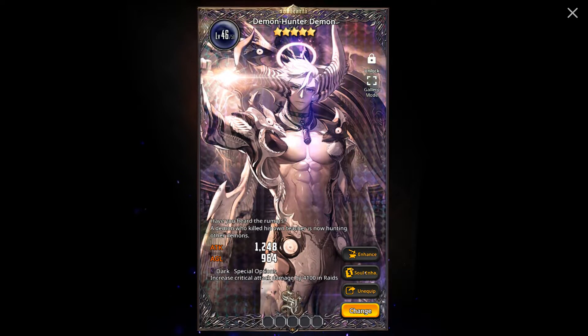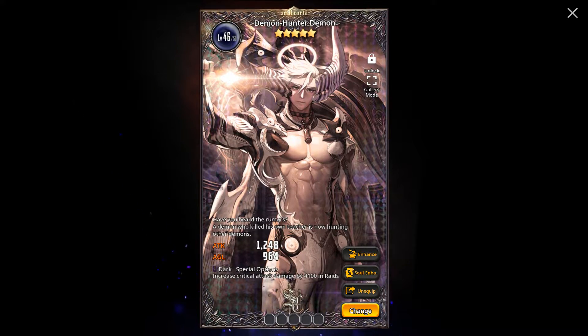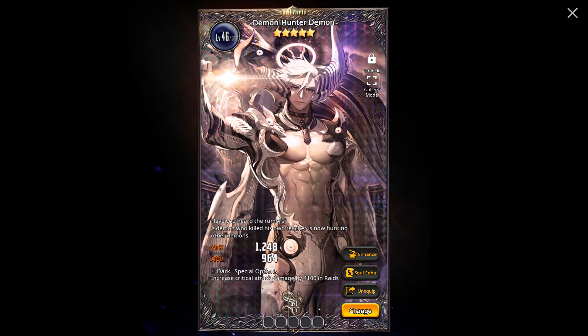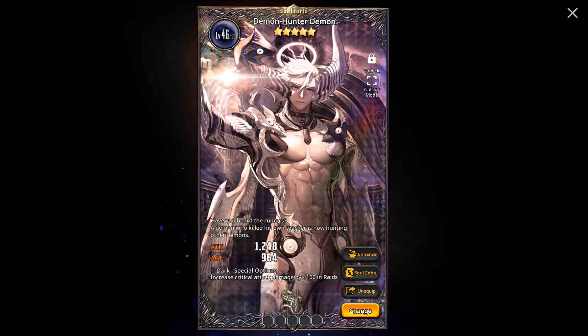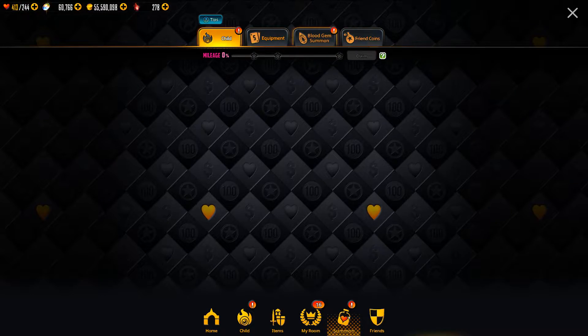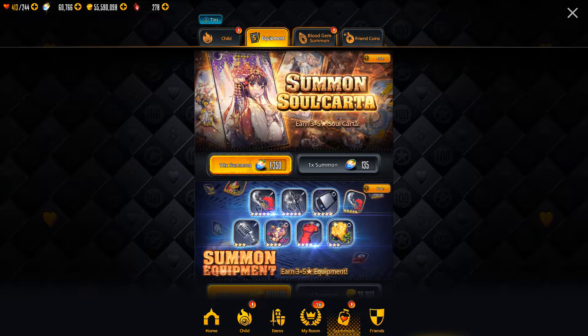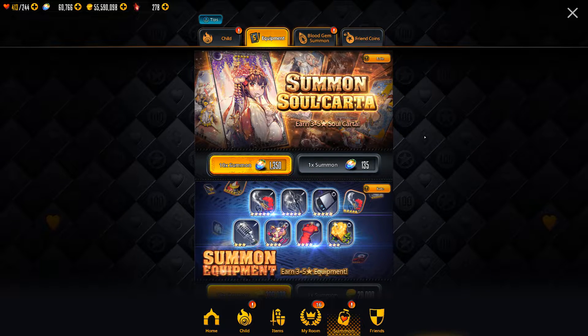Just like Childs, that Soul Enhancement uncapping mechanic can only go up to its star rating. So a 5-star can be uncapped 5 times, a 4-star 4 times, and so on. So how you get these is through a new summon. If you go to the summon tab and then go to the equipment tab, you'll see the new summon Soul Carta option.